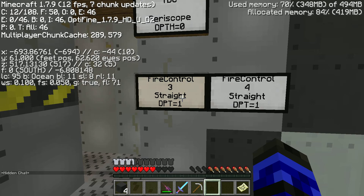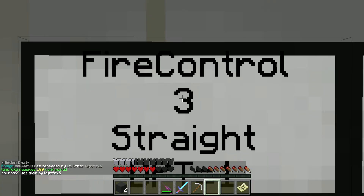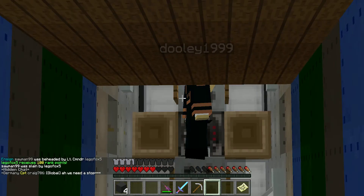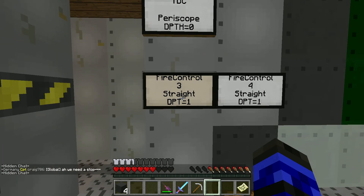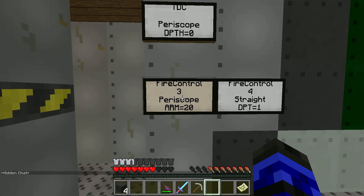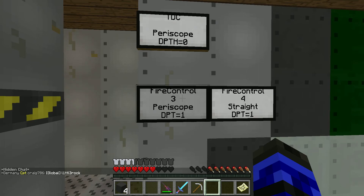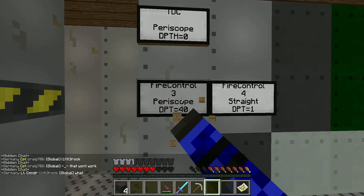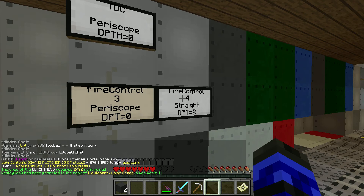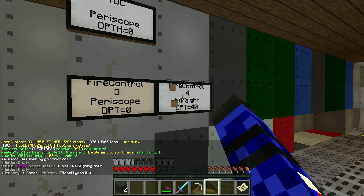When you open up the fire control, you've got Tube 3 and Tube 4. My Tube 3 is left, my Tube 4 is right. It's the same type of thing as the TDC — Shift-Click for periscope. Then there's an Arm setting; I'm not entirely sure what it does, Max has not told any of us, and it's been a while. So just leave Arm on 20. Set Depth to zero on both of them.